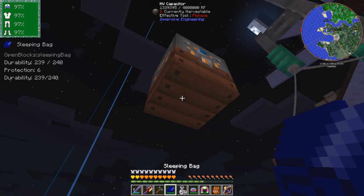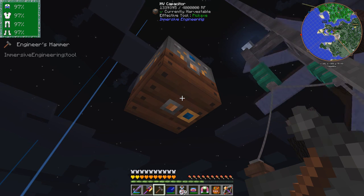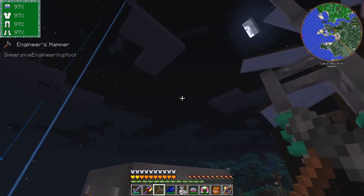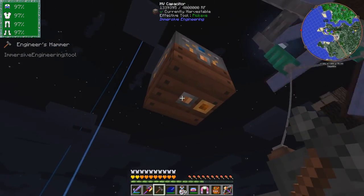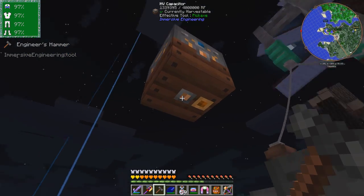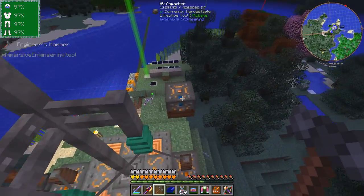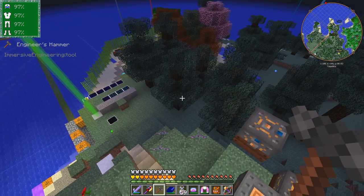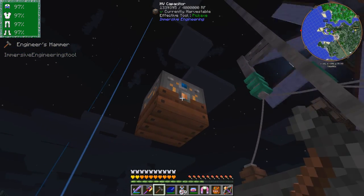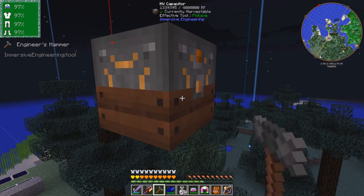When you right-click on these things it changes the side. The blue is the input - it's the standard colour from all the other machines, whether it's EnderIO or Thermal Expansion, you get blue. If you click it a second time you get orange, which is output. If you shift-click it, it should change the other side - so that's now orange. Shift-click it again, now it's disabled. And again, it should now be blue - now it's blue.